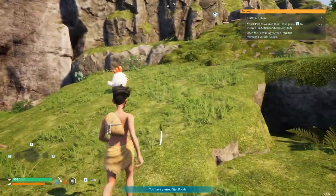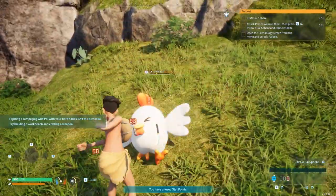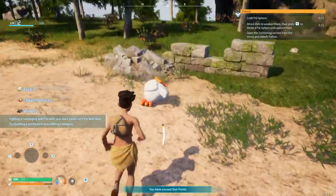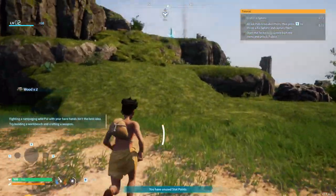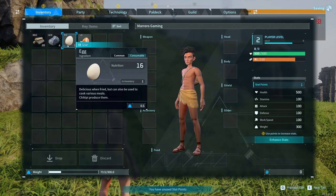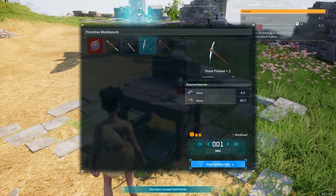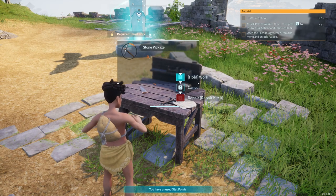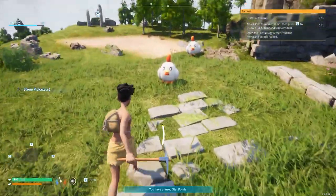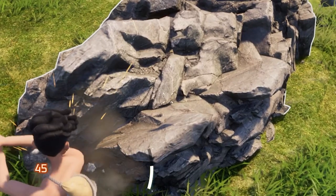I'm gonna attack one of these things — maybe they drop paldium fragments. Oh yeah! That's so sad, I'm not gonna lie. He's dead. I got chickpea poultry and an egg for food, so okay. I got enough materials to craft a stone pickaxe. I had to look it up — if you use a pickaxe to mine a big chunk of stone, there's a possibility you can get fragments. Let's see — come on, please! Yep, I got it, perfect!